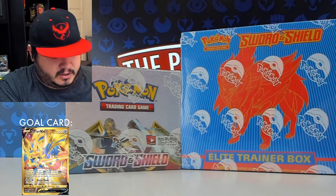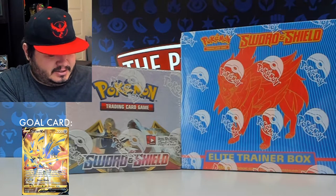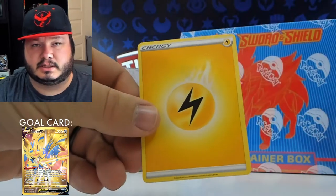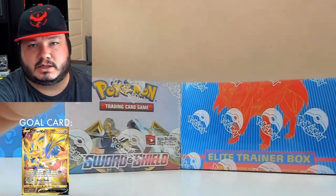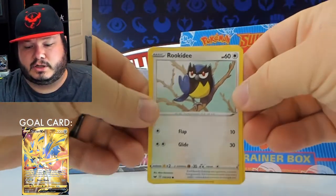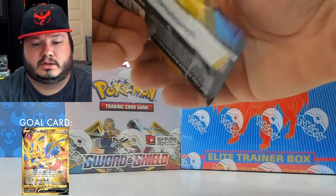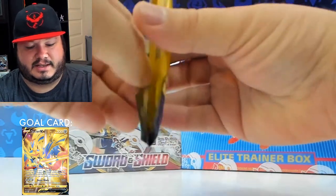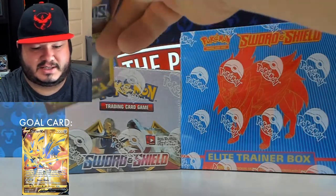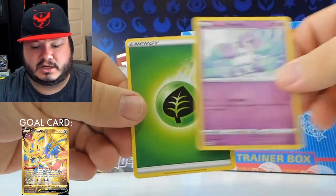These Dollar Tree packs — as you've seen in my previous two videos — are always a struggle and never do it for me. All right, we got lightning energy. Moving on to the next one. This time we got a rare, rickety grant, and pal pad. We got Mancino, Ponyta, and another energy.